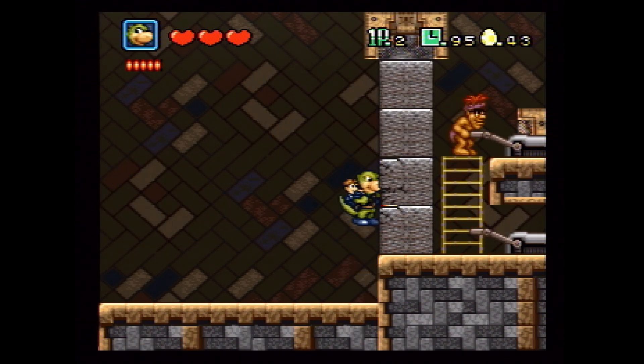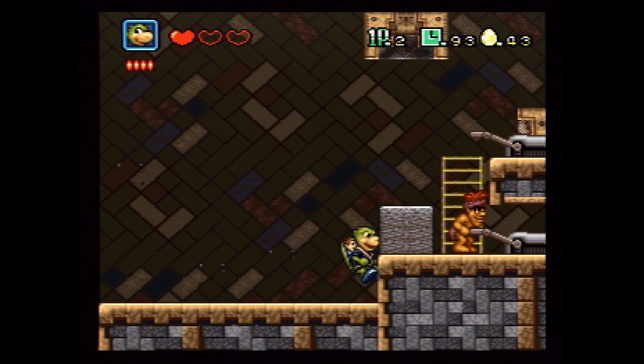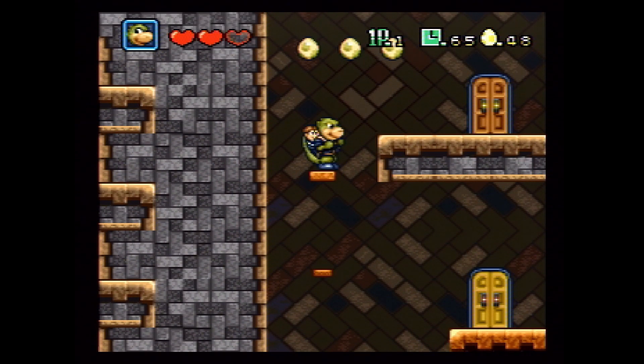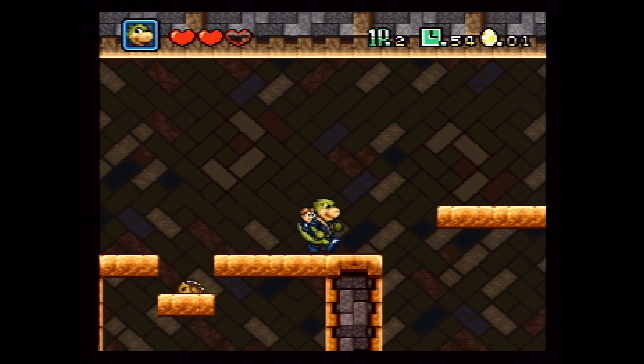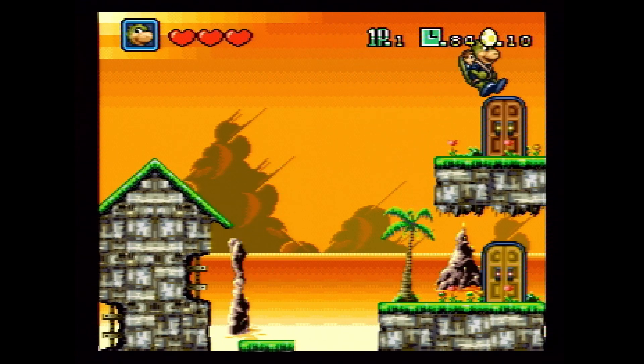The first boss, for example, has you punching blocks and upon shattering, the shrapnel causes damage to said boss. At the end of most stages there are two doors. The only difference between these doors is which level follows, so you actually kind of get to pick your route, although first time playing you won't know which door leads to which stage. That being said, you don't get to skip stages — you only get to somewhat pick the order in which you play them.